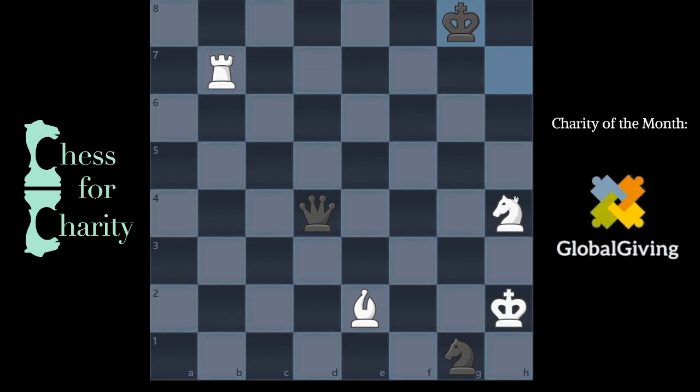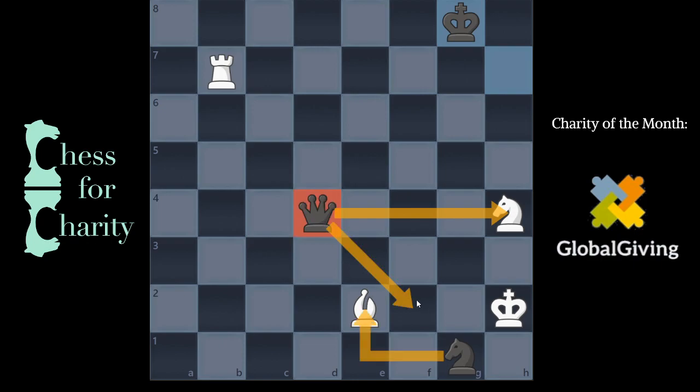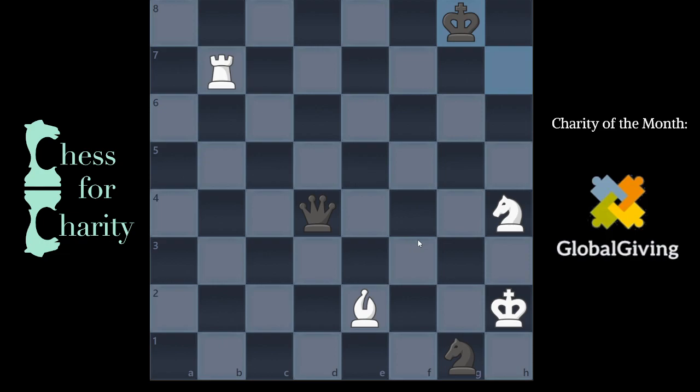And this is the moment where it's just such a cool move. You've got a lot of stuff hanging, right? You have the knight hanging, this bishop, maybe some checks here and there. Despite all of that, the best move in this position is knight f5.